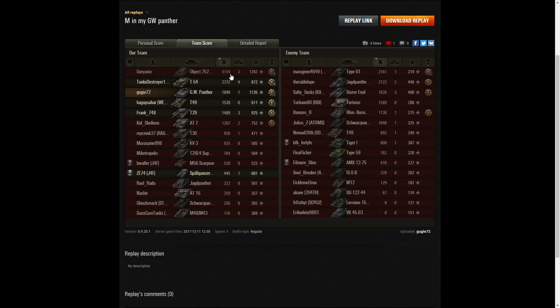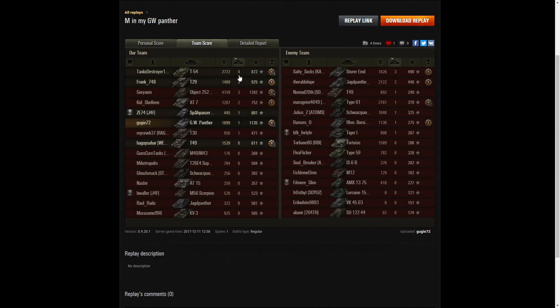Looking at the team score for damage: the Defender did the most with 4,159 hit points, next was the T54 with 2,772, then the Type 61 with 2,161. Gucci got 1,899, which is not bad at all for a lower-tier arty. He got that important kill on the AMX 1375 which was capping. For kills: the T54 did best with four, three went to the T29, the Defender, and the Stuart Emil, and two to the Yank Panther and the 87.